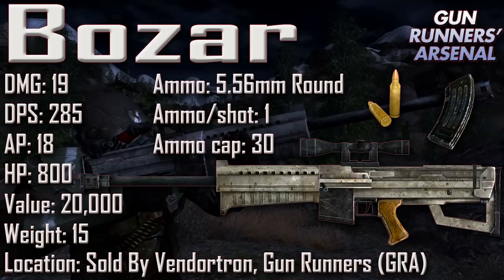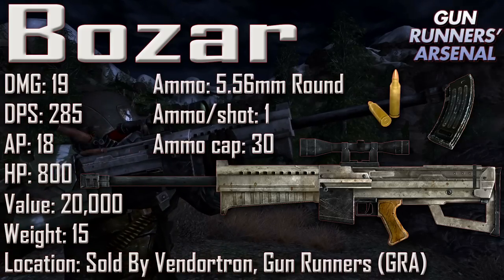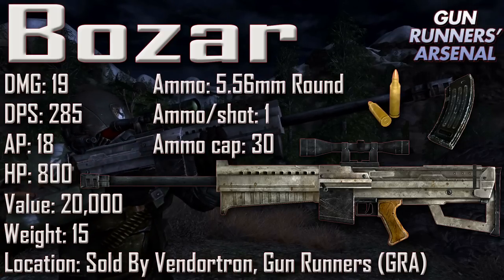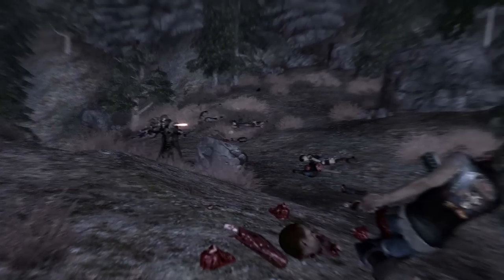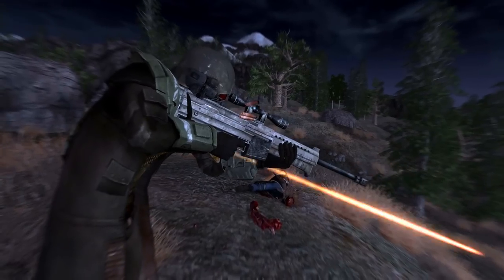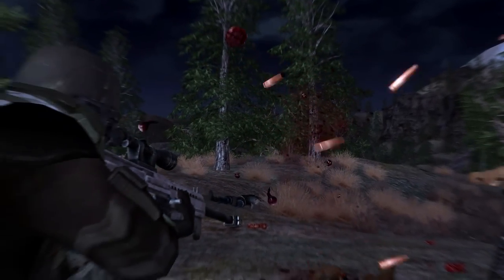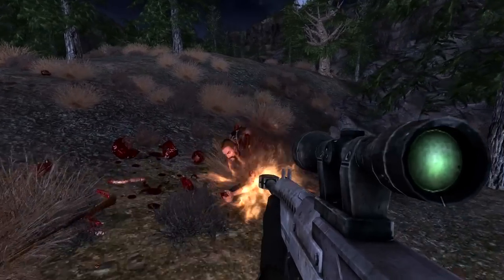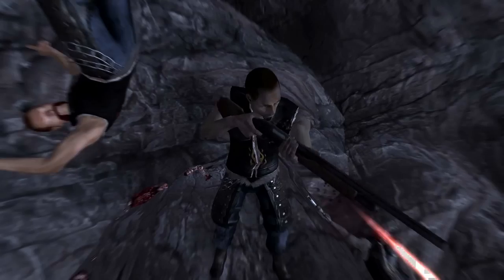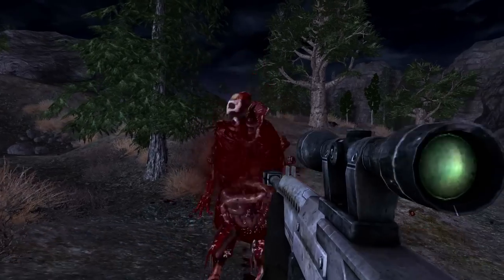Next up we have the Bozar with a damage of 19, a DPS of 285, an AP cost of 18, an item health of 800, a value of 20,000, and a weight of 15. Ammunition uses the 5.56mm round, ammo per shot is 1, and the ammunition capacity is 30. Bozar can be bought from the Vendatron at Gunrunners, requiring the Gun Runners' Arsenal DLC. Though it appears to be a sniper weapon from its mounted scope, it is fully automatic, with a low AP cost, fast reload speed, high DPS, and low spread — useful at long to medium distances. During development of Fallout 2, the Bozar was supposed to be a sniper rifle, but a stat attribution mistake was kept.